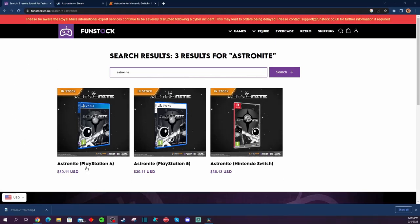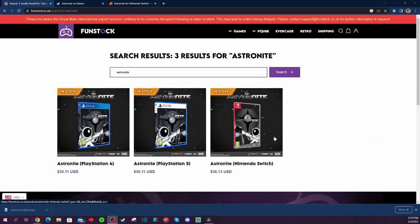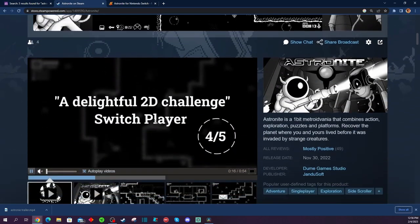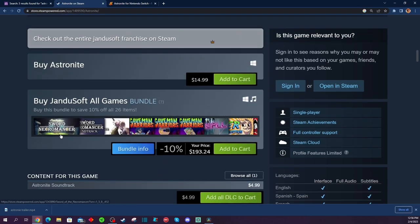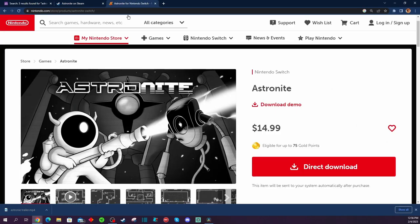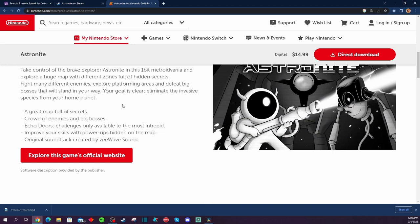I'll have links in the video description below if you want to get a physical copy of the game. I got my physical copy provided by FunStock. Physical copies are a bit more expensive; however, if you wanted to play this on Steam, this game is only $15 there. And on the Nintendo Switch store or PlayStation store, the game is $15 as well.